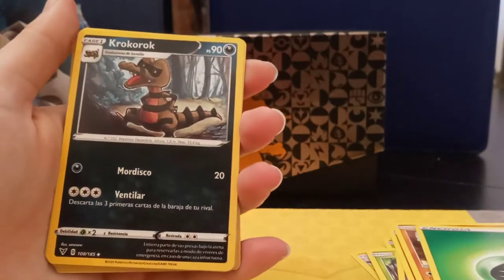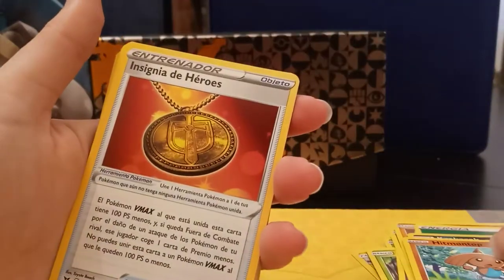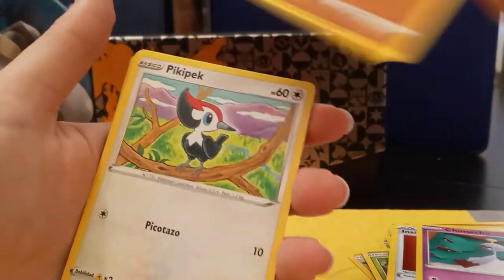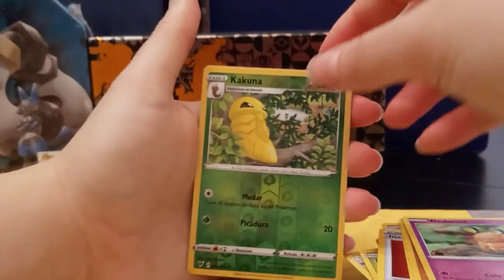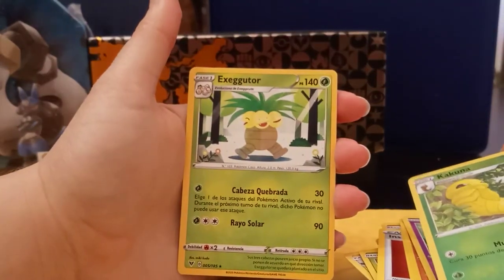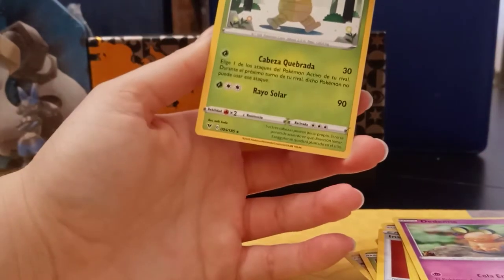So here's a Leaf Energy. Grookey. Hitmontop with BD in the back. Insignia de Eros, Chimeco, Riolu, Peck, Choodle, Dedenne, Kakuna as a reverse, and an Exeggutor as a regular rare.